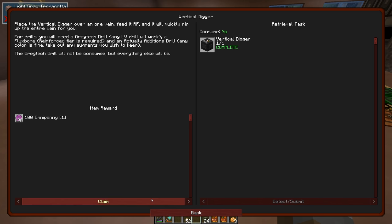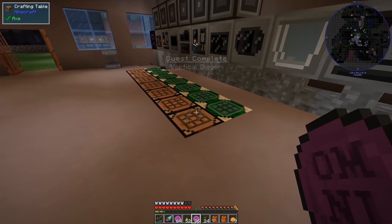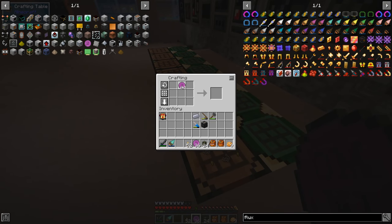Are you going to give me the quest? 100 omnipennies? I think so. Yep, that's great. And we can convert them straight over into omni nickels — they're still the most useful tier for this particular point.